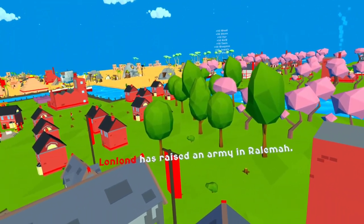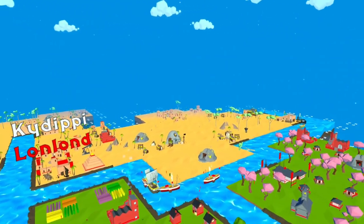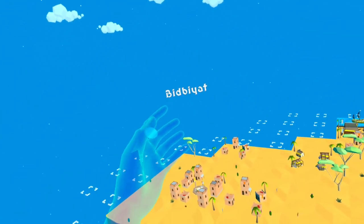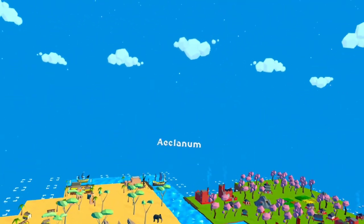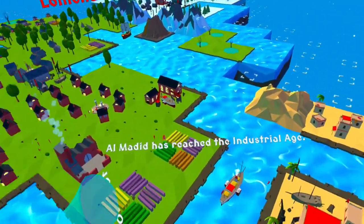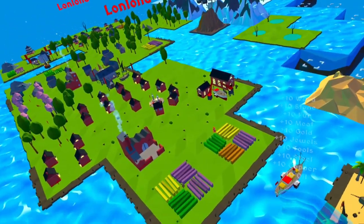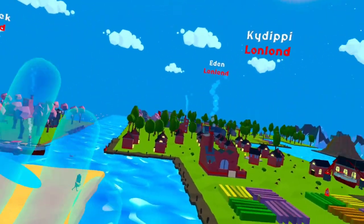Lun Lun has raised an army in Rallama. I wonder what that could be for. I'm pretty sure they literally have everything under their control, except for these guys over here — Almadid and Bidby. I'm just gonna call these guys Bidby. They own literally everything in this little world except for three cities, and they cannot stand for it. They need everything.